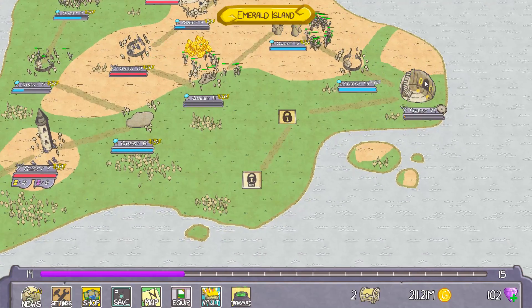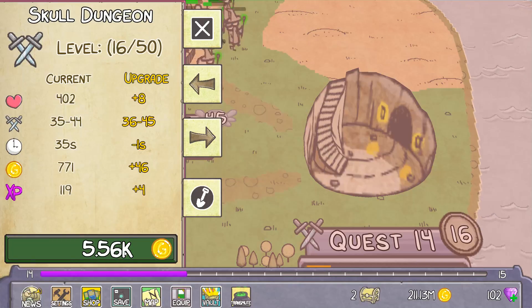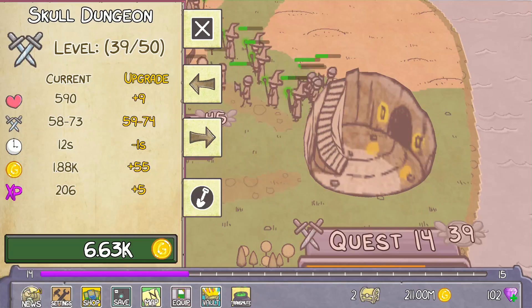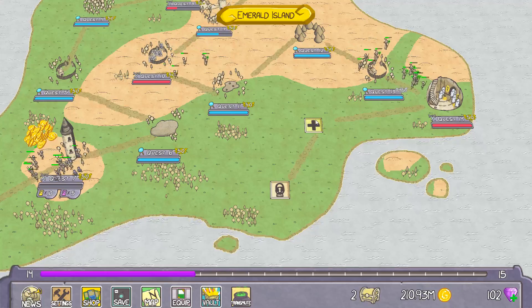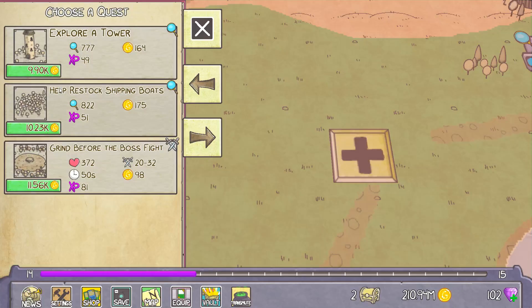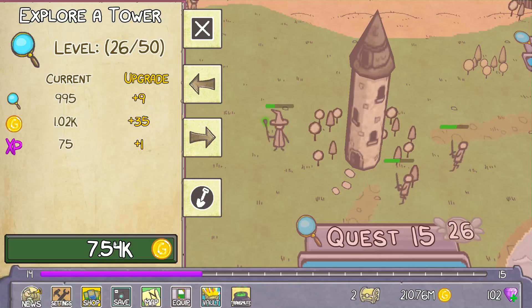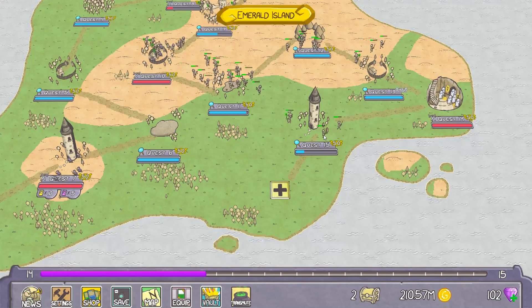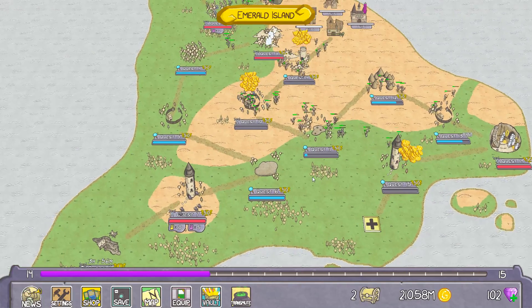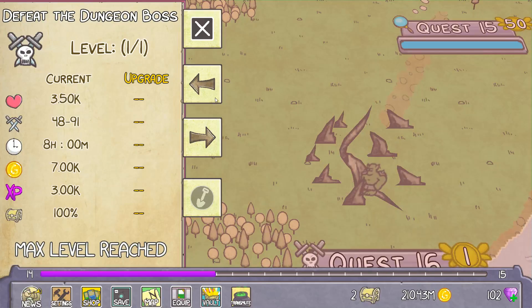Can we do this one? No, we have to upgrade this first. Let's bring this up to level 50, because why not? It'll make it slightly harder, I think, but it'll give our Guildians something to do. And we'll make this one easy — Explore Tower. I think all of the quests are level 50. I think I leveled them all up. And this is the last one here — Boss. Defeat the Dungeon boss.